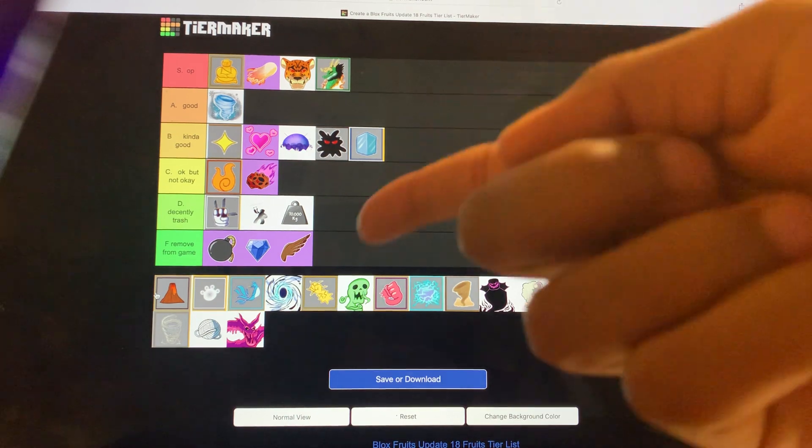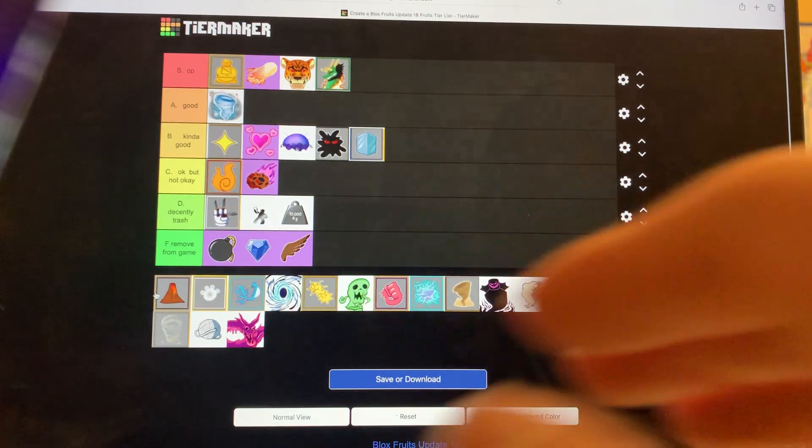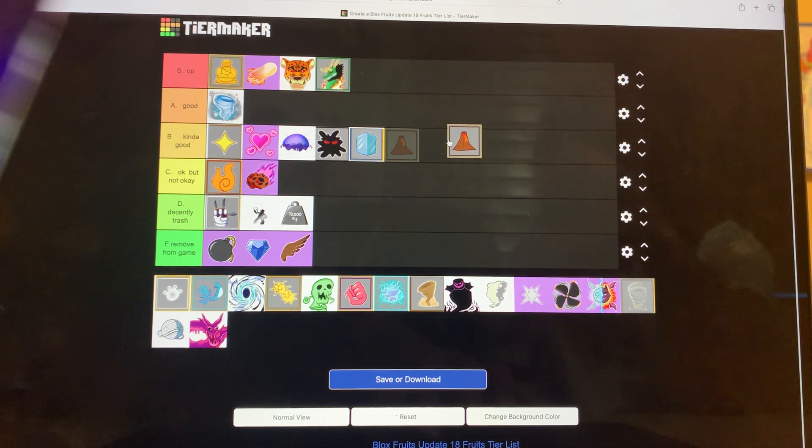Magma is one of my favorite fruits. The moves are spam, dude — the damage is incredible. It's kind of like Venom; after you get hit, you still take damage over time. The Awakening is a little pricey but it's still a really good fruit. For grinding, it's another elemental type — unless the NPC has enhancement, they can't hit you. Magma is a dream fruit. For fruit values, it's probably a B. I want them to have a better design — like erupting. Definitely at the bottom of A tier.